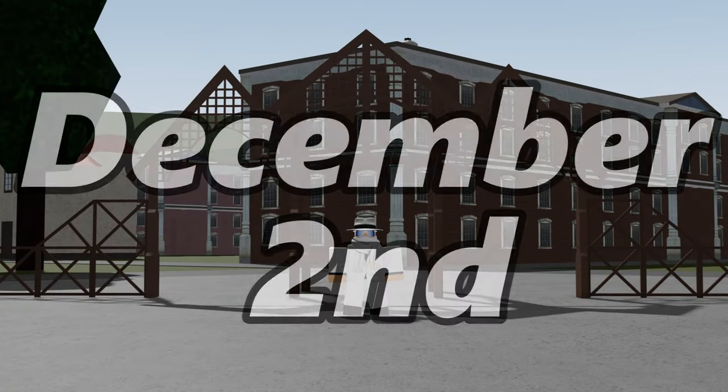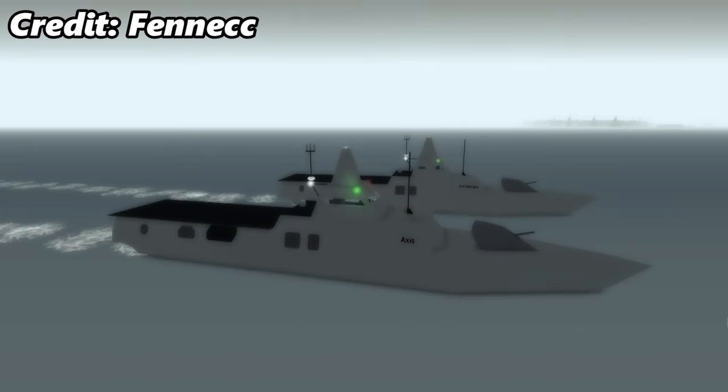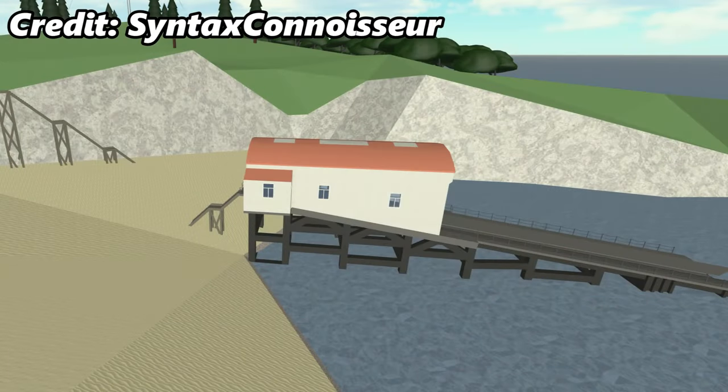Update 15 was released on December 2nd, and with it brought the Tamar-class lifeboat, Visby-class corvette, Lublin-class landing ship, and the lifeboat station on Volan.